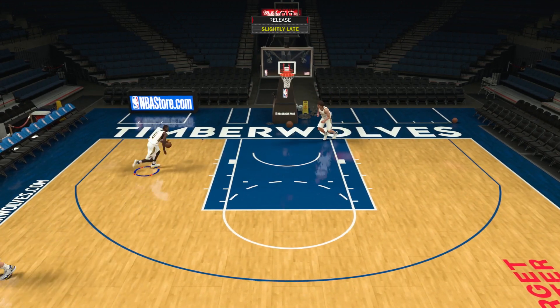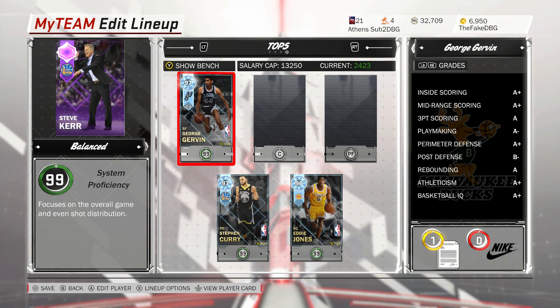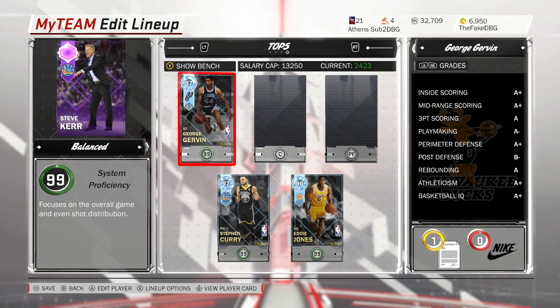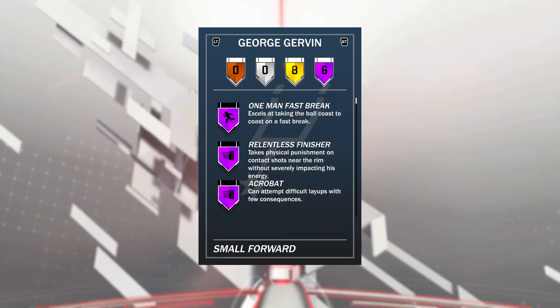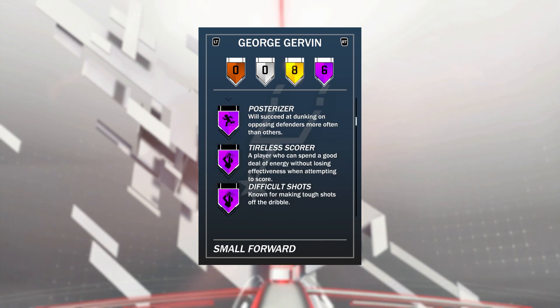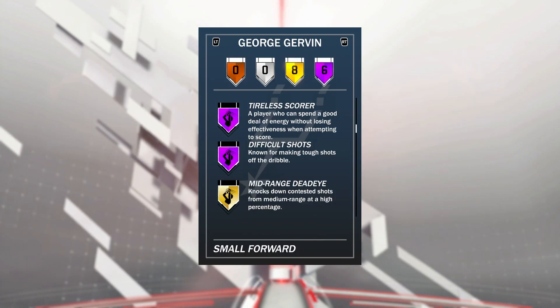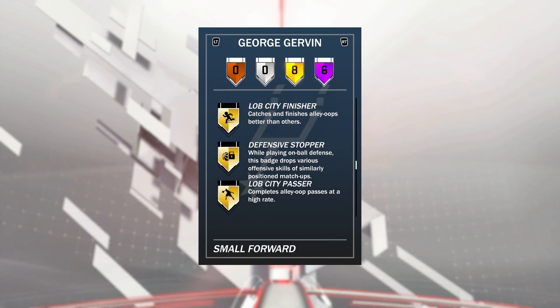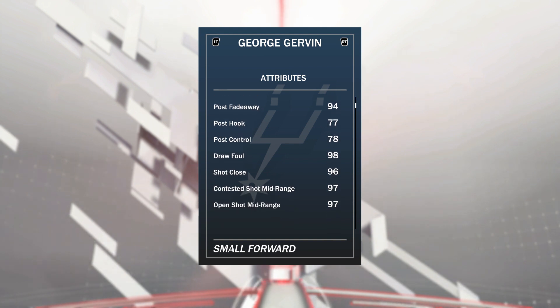His post fadeaway is lacking a little bit, but take that away and this is just a better version of Michael Jordan. At the 3 we've got a card that was one of my favourite cards in the game when it came out and was used in my God Squad for ages — and it's George Gervin. George Gervin has got 99 offense and 99 defense overall. He's 14k MT and he can play at the 2 or even the 1.